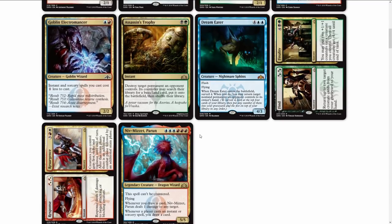Response // Resurgence: Response deals five damage to target attacking or blocking creature. Resurgence gives creatures you control first strike and vigilance until end of turn, and after this main phase there is an additional combat phase followed by an additional main phase. Boros is getting some love here — that's a card that can definitely aid a Boros deck. It's a solid card at rare, though it might only go for a buck or two.